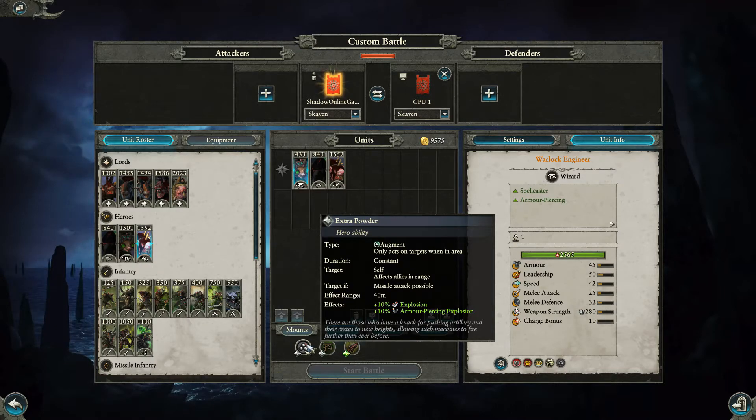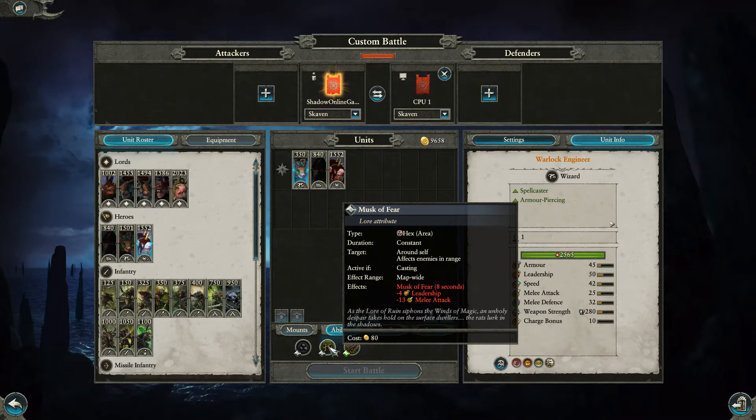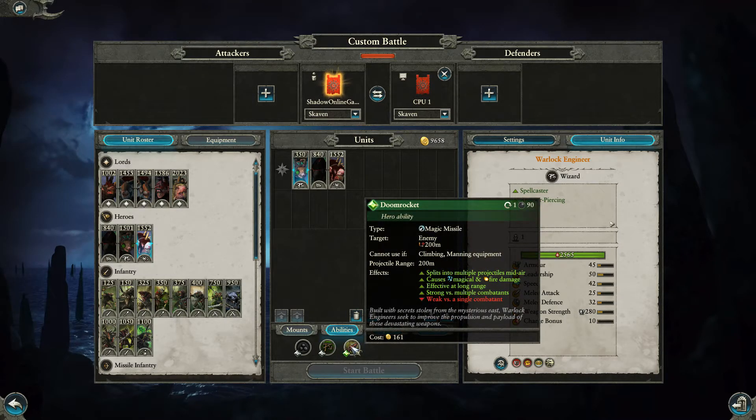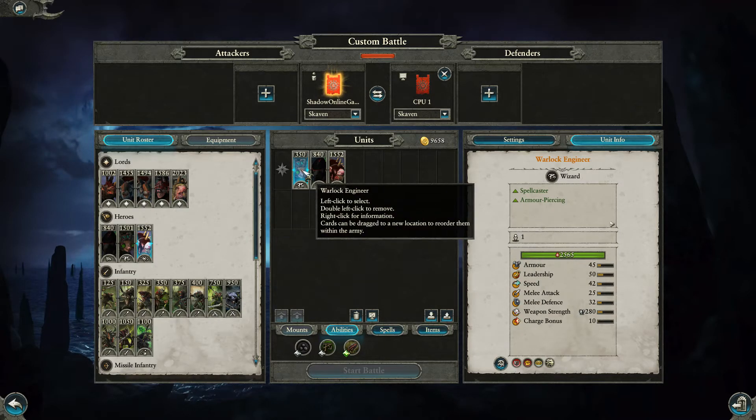He's also got Musk of Fear for 80 gold — a constant map-wide ability reducing enemy leadership and melee attack by 13. And for 161 gold there's the Doom Rocket, a one-use magic missile that targets an enemy within 200 meters, splits into multiple projectiles mid-air, causes magical and fire damage, long range, strong versus single combatants. That's definitely something I have to try out.